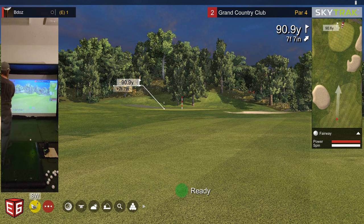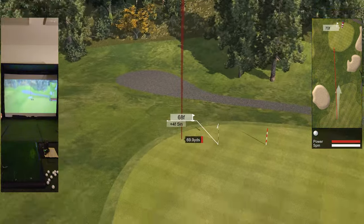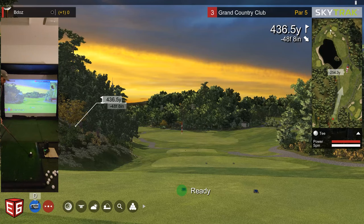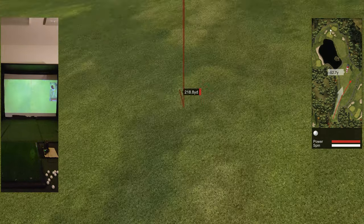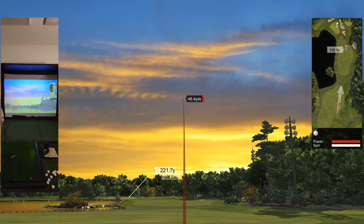The E6 software has golf courses on it, games and stuff like that. The SkyTrack does too, but it doesn't have any golf courses built into it — I think maybe if you buy it you might get five courses or something. But the E6 golf package I got has about a hundred courses or so that you can play.